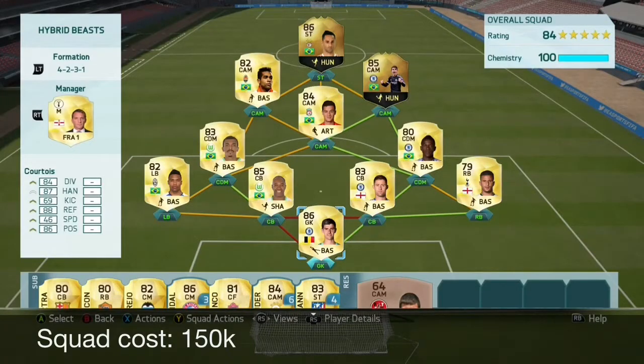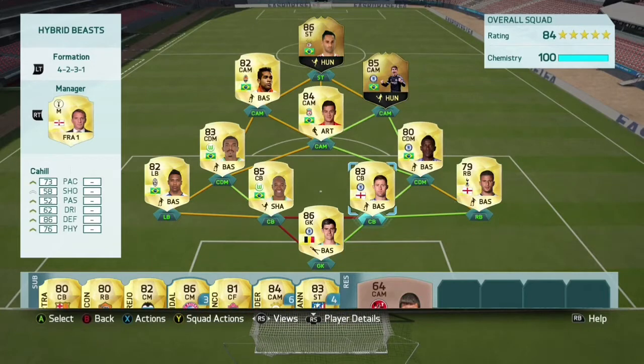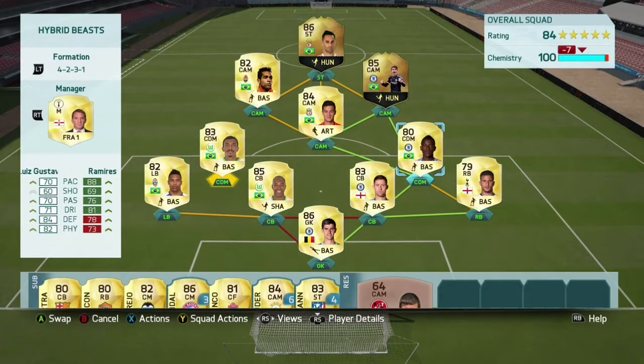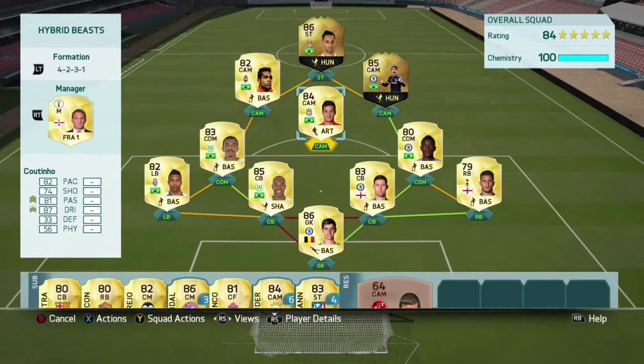Hi guys, welcome back to another video. This video is a squad builder involving the upgraded Jonas, and it's also got inform Oscar. As you can see there, the formation I'm using is 4-2-3-1, a very strong formation. Jonas is amazing because he's got 90 shooting and 90 dribbling.